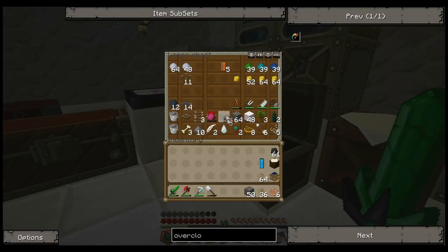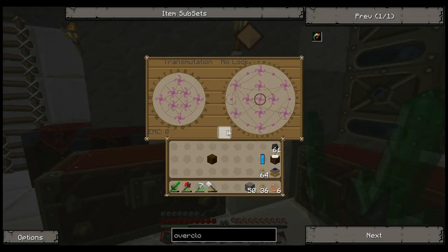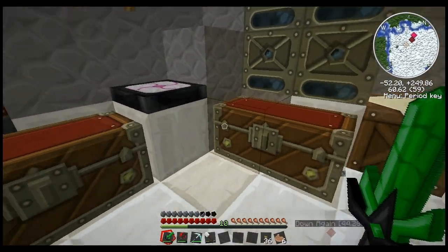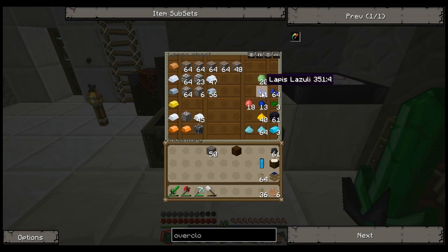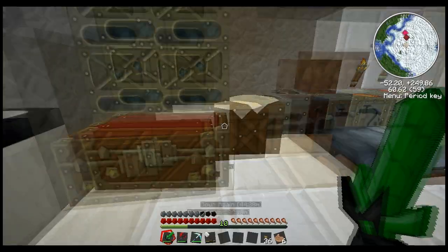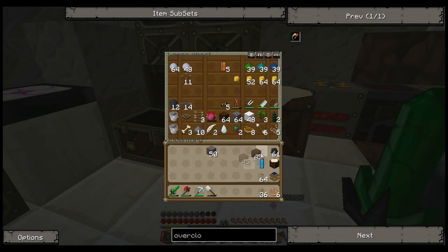Now we need some pipes. I'm out of wood, so now I need more wood. Actually, how much is wood worth? Wood is worth eight. This lapis is worth 864, so let's get us some wood. Two stacks of wood — almost two stacks. That'll treat us well.